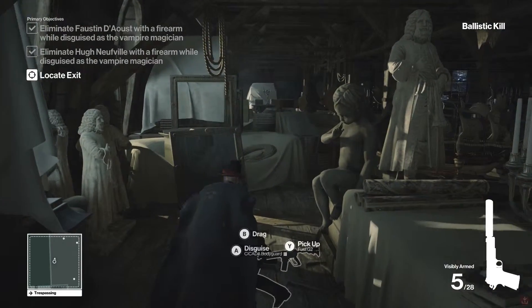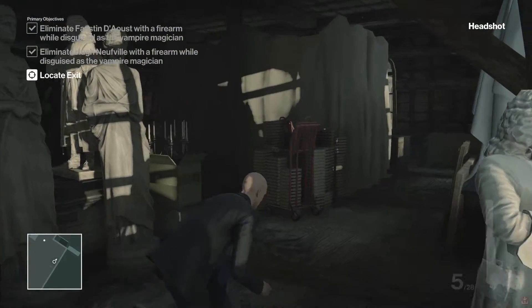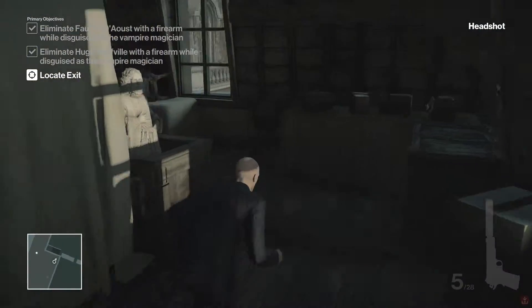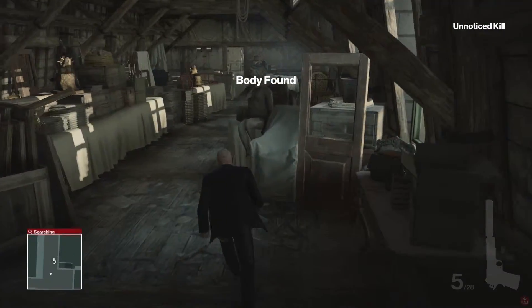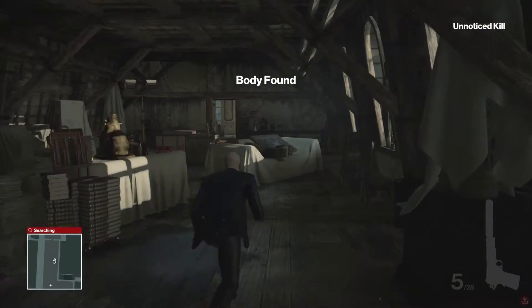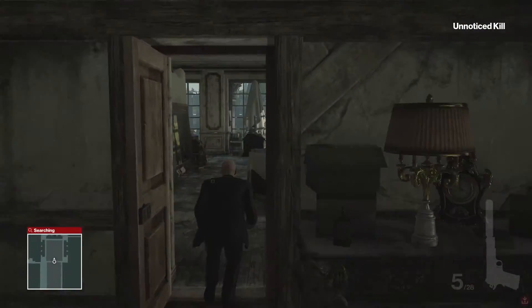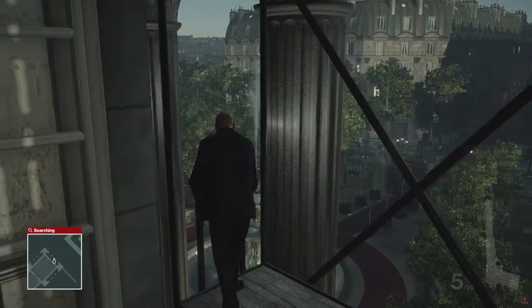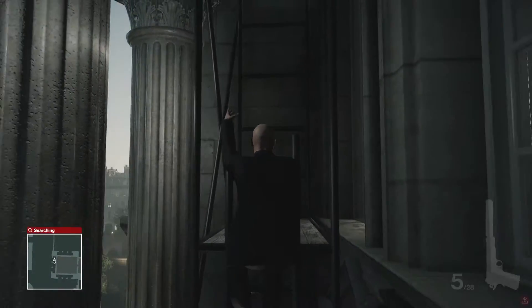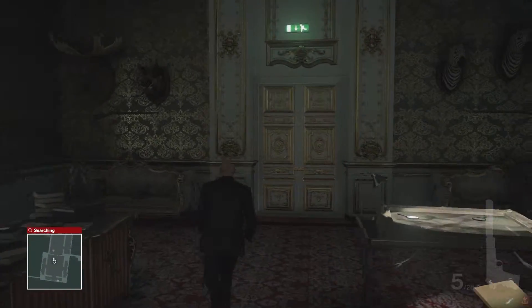Done it again. I don't have to cackle anymore because I'm no longer the vampire magician — I am just a security guard. One of the requirements for this mission is to escape via the speedboat, and that is exactly what I'm gonna do. Somebody found a body, but I'm not too worried. It's a fairly short mission. I did finish up all the challenges here in Paris by starting in the attic and finishing the chameleon with the vampire magician disguise.